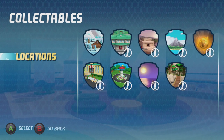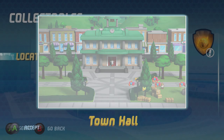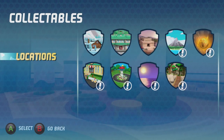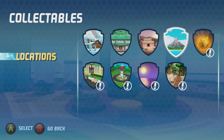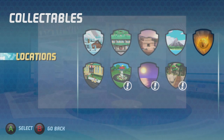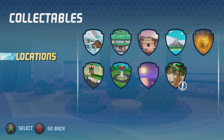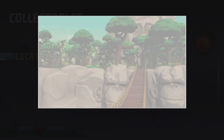Locations: Jake's Resort, Town Hall, Monkey Temple, Volcano, Meteor, Mr. Porter's Stand, Lookout, Beach, Jungle.